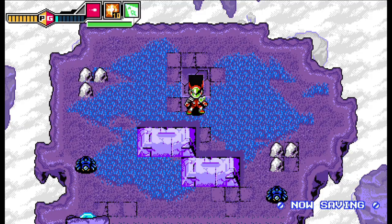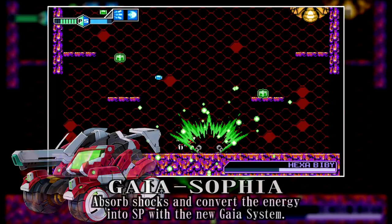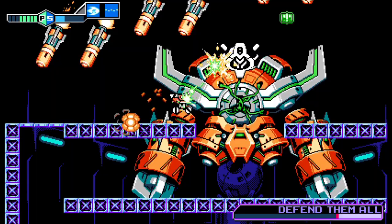Your new battle tank, G-Sophia, is equipped with the Gaia system. Harness SP for its weapons and abilities any time it falls from tall heights or takes damage. Build your arsenal of powerful sub-weapons and blast any beaten scum that stands in your way as you traverse each stage.